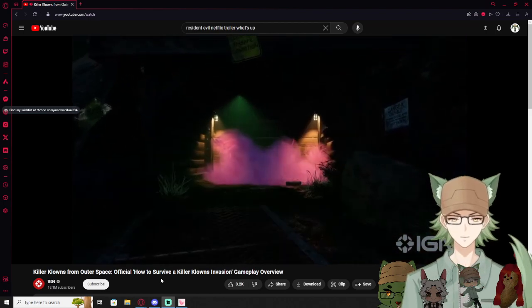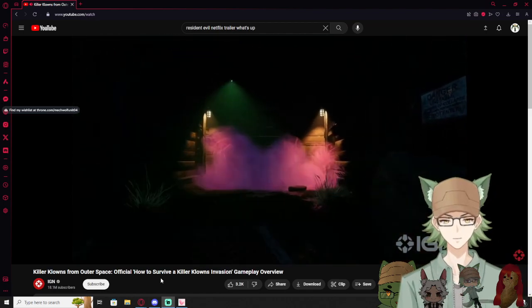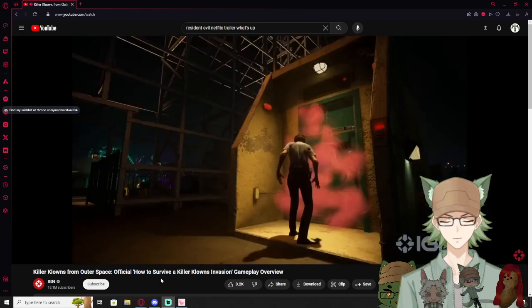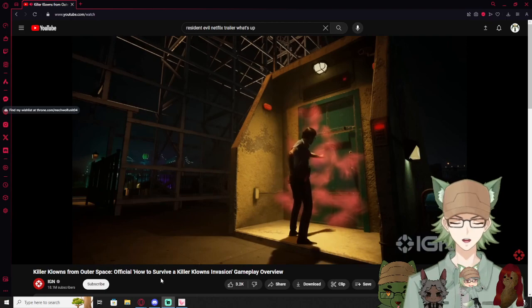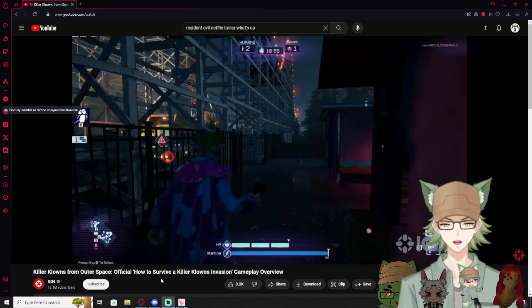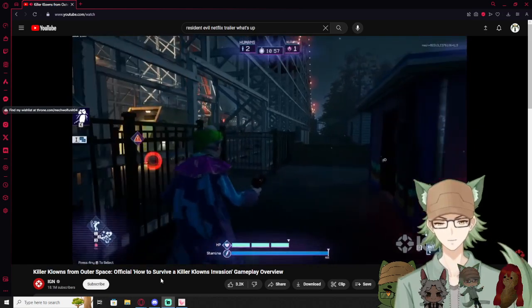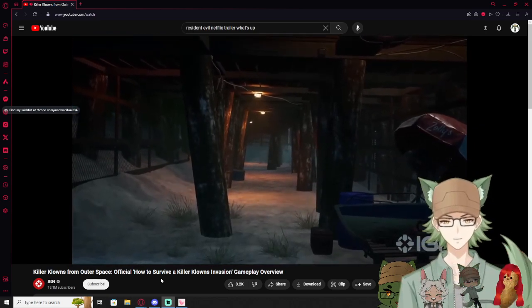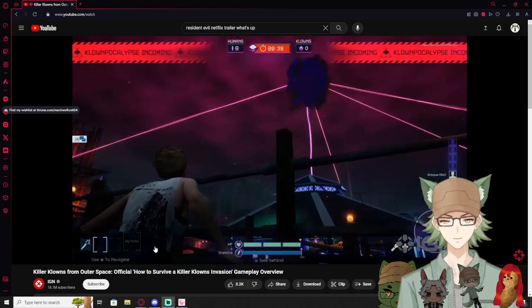It's also worth noting that clowns have the ability to coat each of these escapes with cotton candy blocking. That's escape progress and must be cleared off before you can continue escaping. That's fucking goofy. Failing quick-time events while clearing cotton candy can signal the clowns of your presence. This reminds me so much of Dead by Daylight and Friday the 13th.